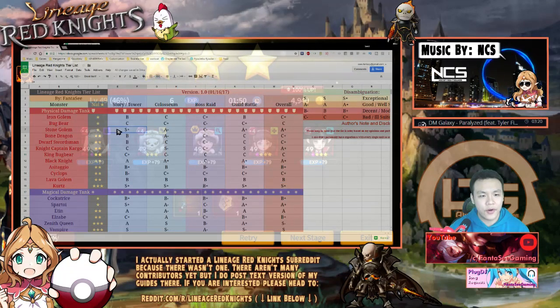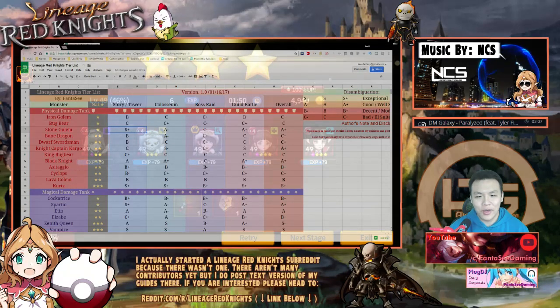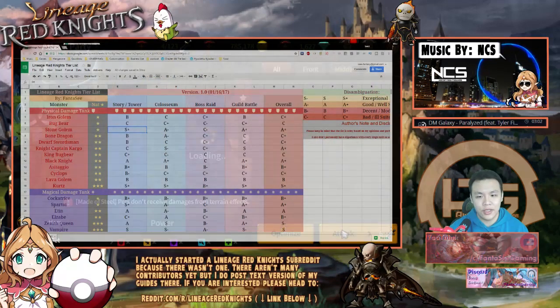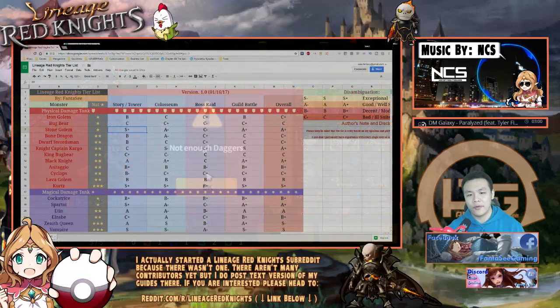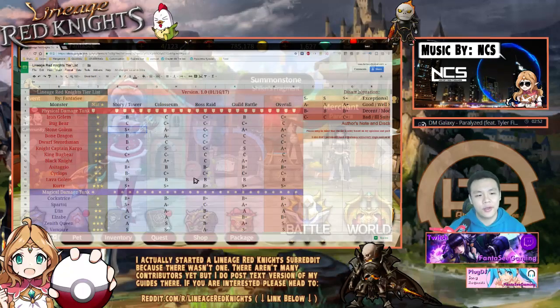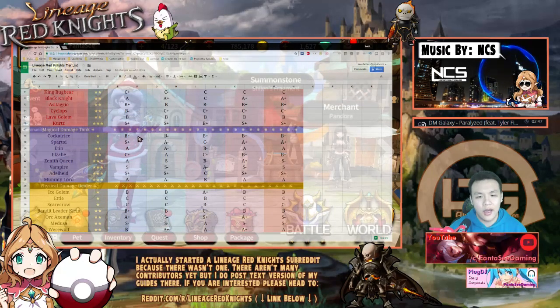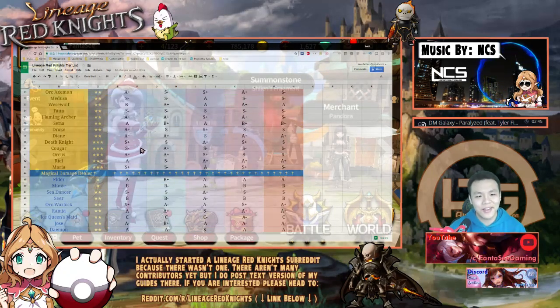The Stone Golem has a very unique skill useful for story stages, so I gave him S plus for story — without him there are some stages you can't perfect clear unless your team is way stronger. He didn't score as high elsewhere since he's basically just a tank that only tanks physical damage. It's kind of the same thing for the Spar Toy as well — pretty straightforward.